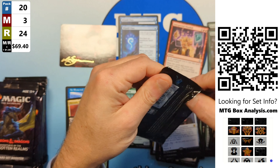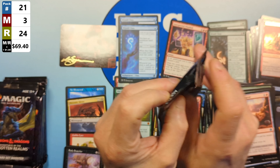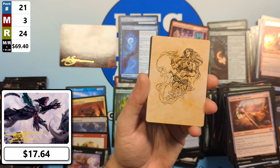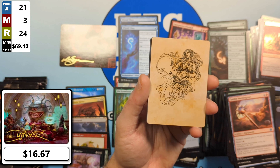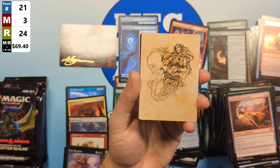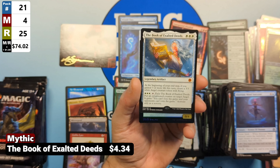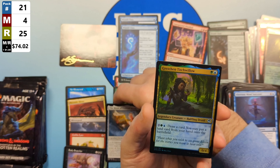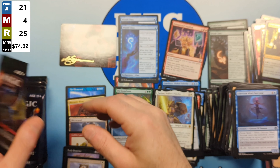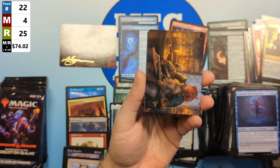That's a look at how these Set Booster packs go. This set is a couple of years old. We're hunting two Commons and three Uncommons — out of black we're looking for Deadly Dispute, and out of red we're looking for Unexpected Windfall. Both are valued over a dollar, so hopefully we can find two, three, maybe even four of those in this box to give us some more value.